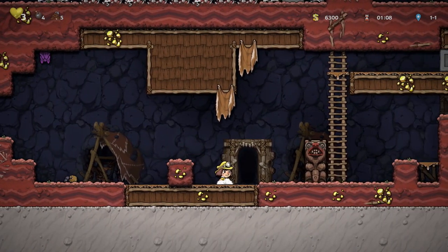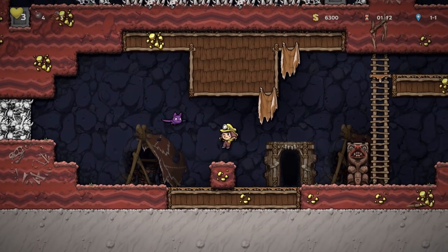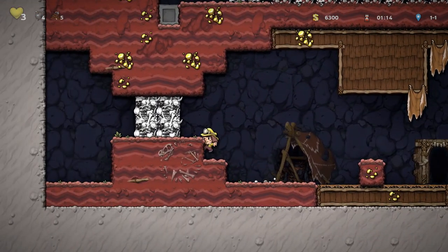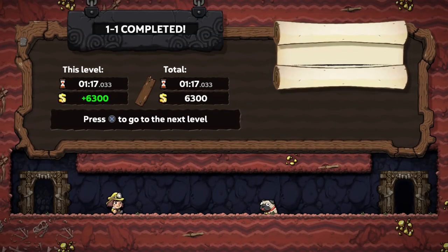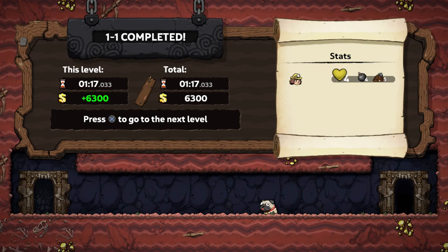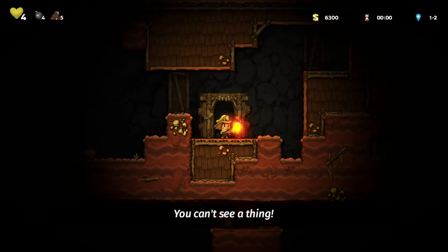Right now I'm just focused on getting to the end, which this is the exit as you can see. And with it, I was able to deliver the dog. Very cool. So look at this — we finally made it through! 1-1 completed. So we got ourselves some extra health there, and we didn't lose any either. So we're actually up to 4 health.